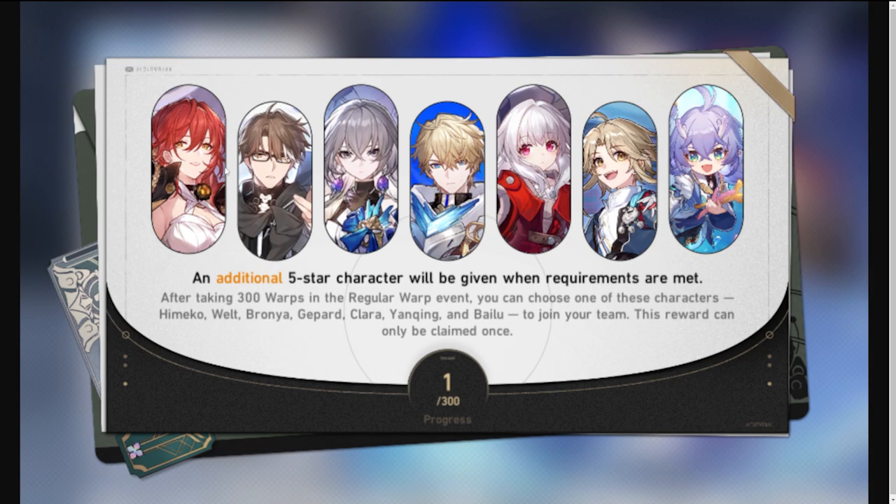The characters I'm least looking forward to are Clara — now a worse character than before — and Gepard and Yanqing, who don't really suit how I like to play. Welt is a very nice character, especially after his buffs, and Himeko is much better after her buffs. My top two priorities are definitely Bronya and Bailu. Bailu means I won't need another five-star healer later, and her revive lets you play with your brain off — perfect for someone with skill issues like me.